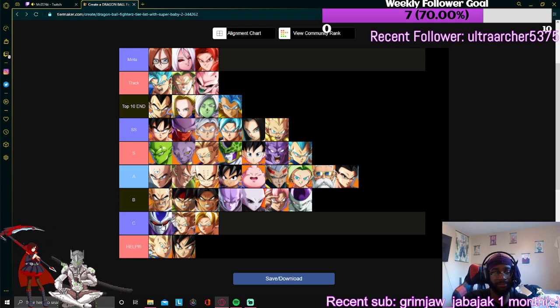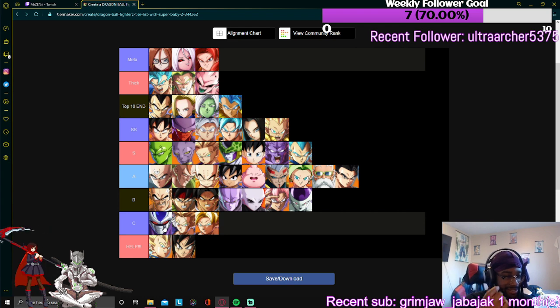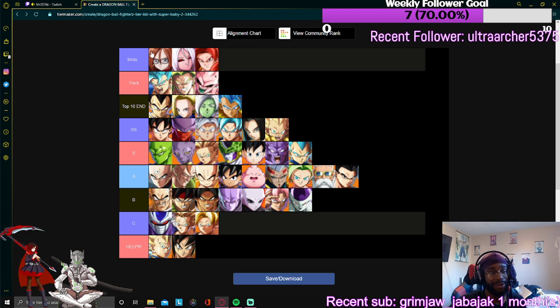Cooler — his moves don't even gel in the vanish, he's not that great in my opinion. On the zoning topic — Broly is the second best zoner now that Lab Coat came out. She's got that barrier, and she can cancel the barrier into the 236S quarter-forward special beam, and it goes so fast.